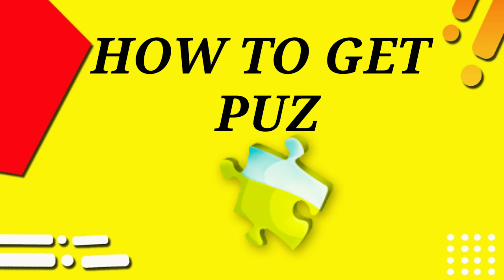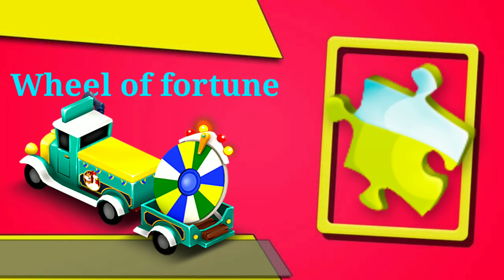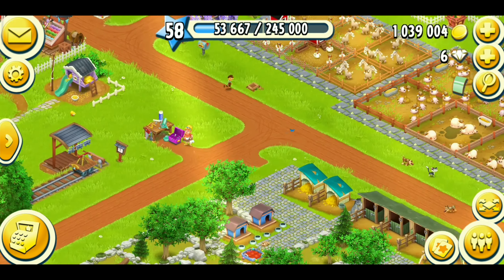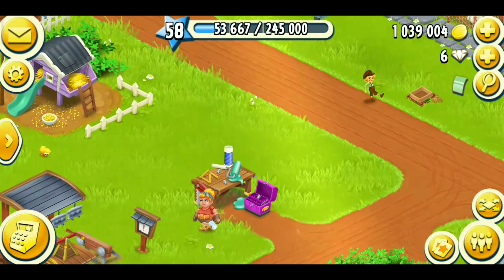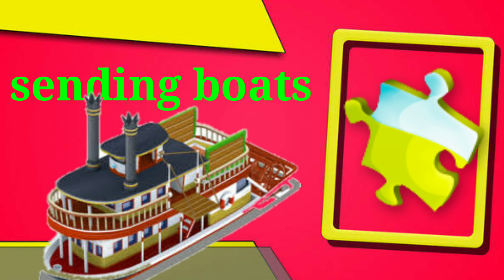Let's talk about how you can obtain puzzle pieces fast. The first way is spinning the wheel of fortune. A wheel of fortune means a truck comes and stands there. I have already spun the wheel so it is gone now, but you can find a puzzle piece in that wheel of fortune. There is a possibility to get one puzzle piece from the wheel of fortune.